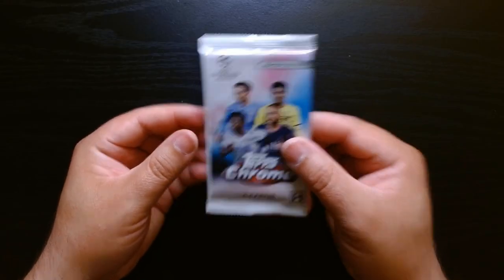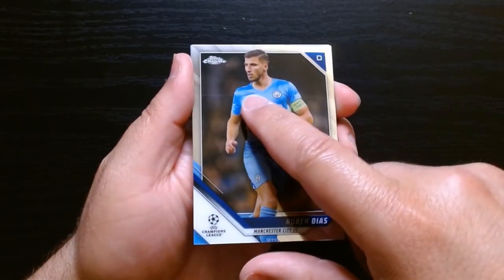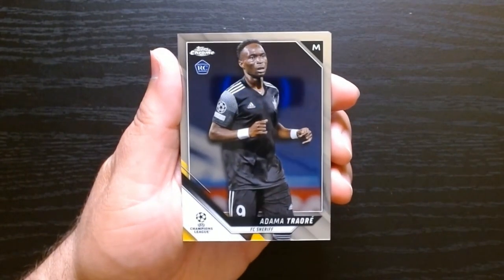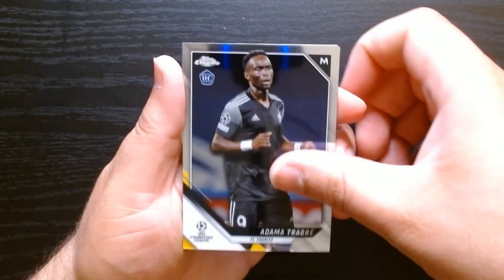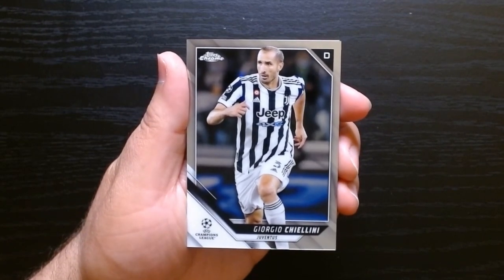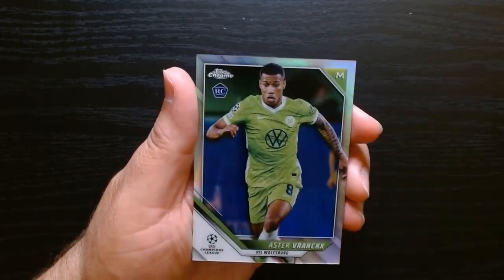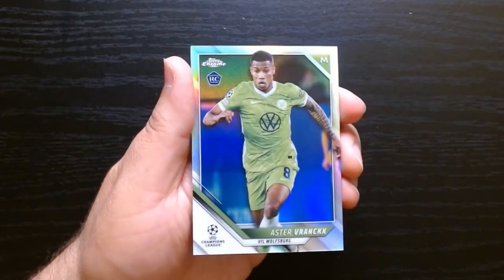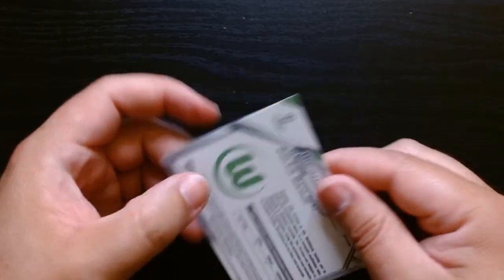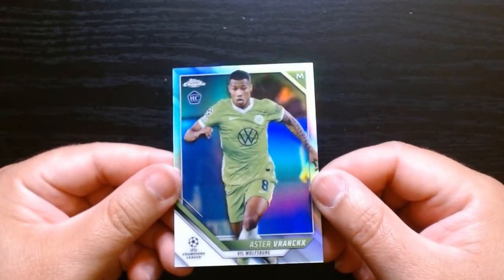Fourth and final pack today. Ruben Diaz of Manchester City — there's a print line right there. Good thing it's just Ruben Diaz, no offense to him. Adama Traore, FC Sheriff. Giorgio Chiellini, who's been around for a minute — from Juventus. And let's see what our parallel is. A refractor of Aster Wranchik from Wolfsburg. Does it say refractor? Yep, it is a refractor to finish it off.